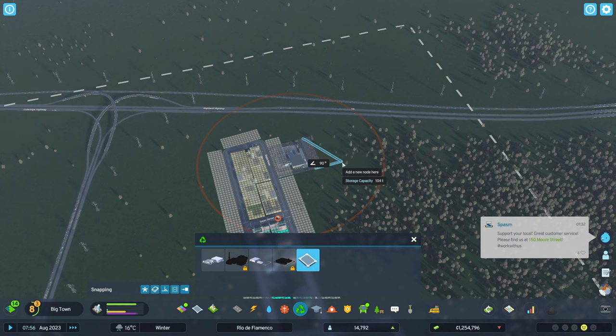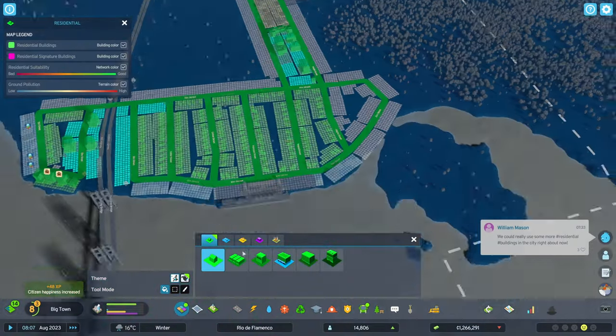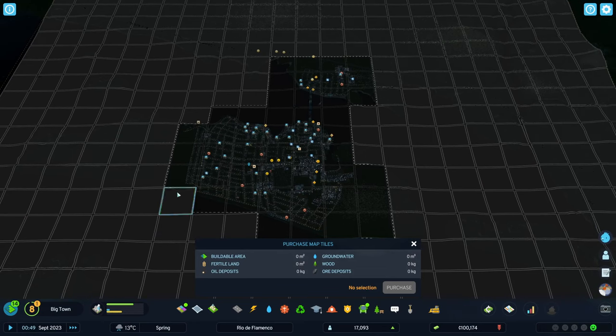Here I'm creating a second landfill across the bridge from the main island, which seemed prudent since that area is going to expand separately as well. You saw me outlining the landfill area there. At this point we are at 17,000 population and we stretch coast to coast on the island — the north coast to the south coast.